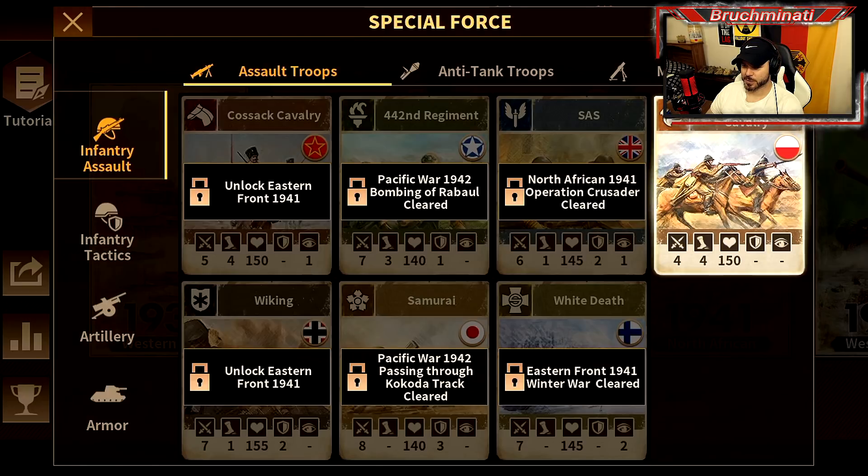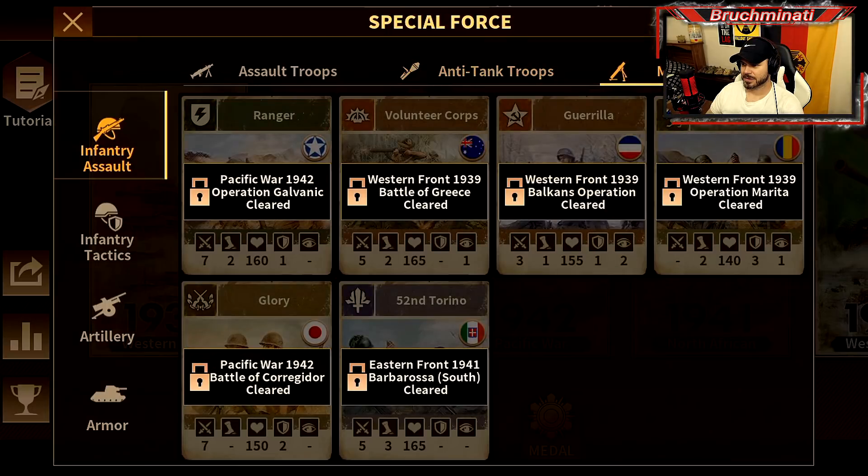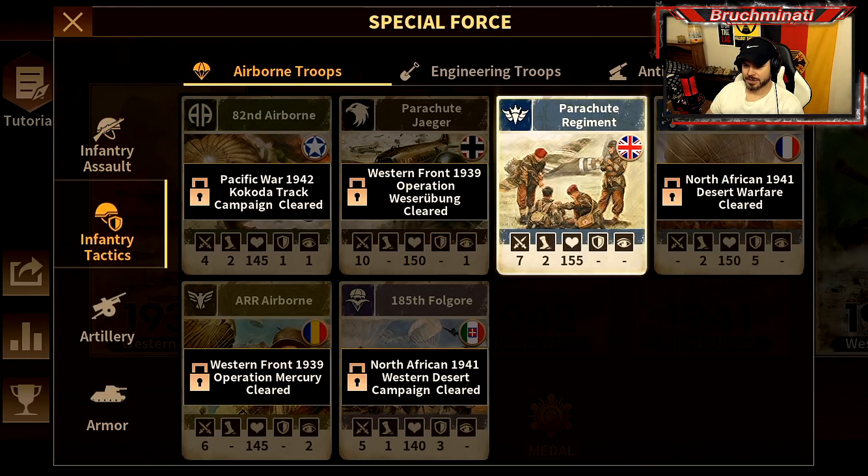So we got all these special forces, but unlock as you go along - looks like a couple are going to be unlocked for us. I think we've seen some of these in the trailer. Those might be new. I think we've seen the mortar troops, or maybe we didn't. Infantry tactics, airborne troops - yeah, I don't think we've seen these.